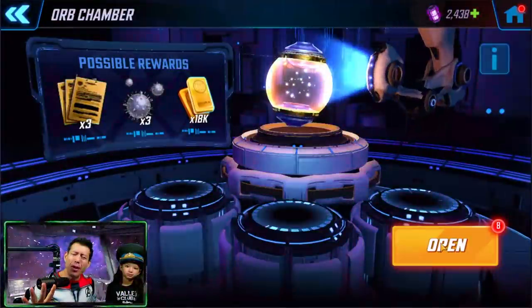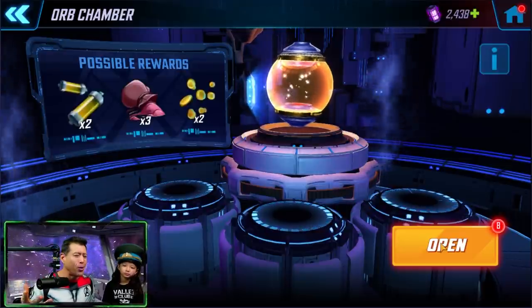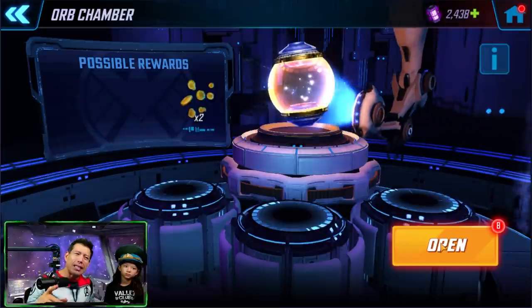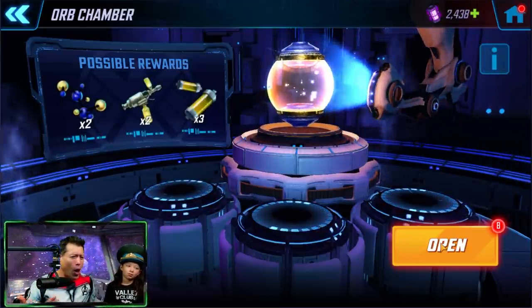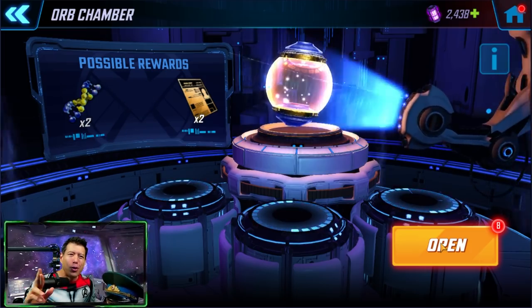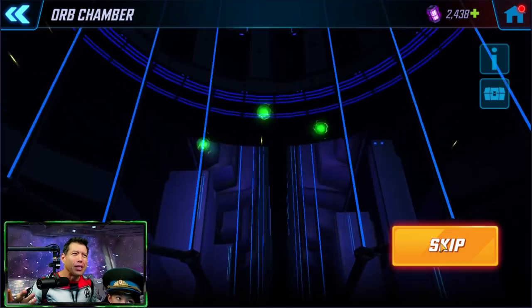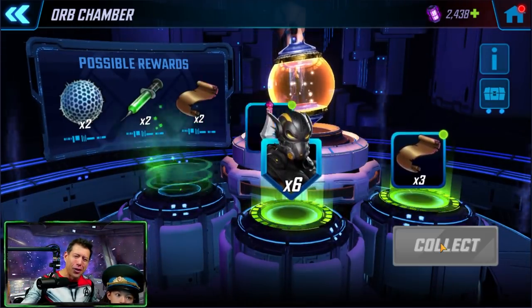As I was building Yellow Jacket up and seeing all those empty red stars, I thought - let's get a better test of this full Pym Tech team in action. Let's get the next gold star on him. So we bought the offer one more time - Little A, would you please do the honors? I'm crossing my fingers for you, hopefully you get a little better luck with this pull.